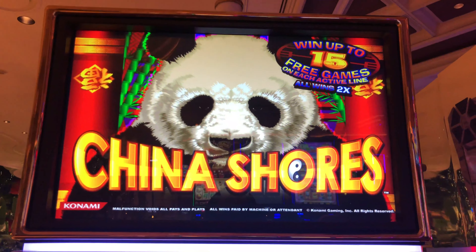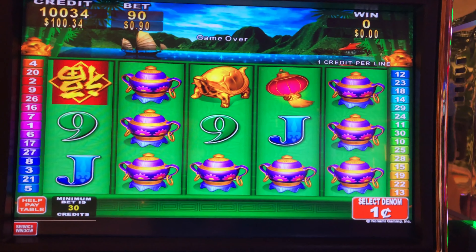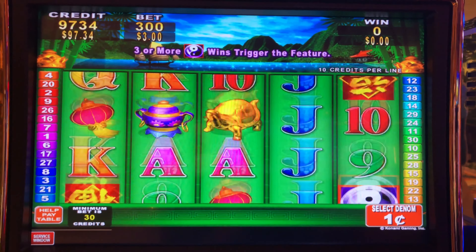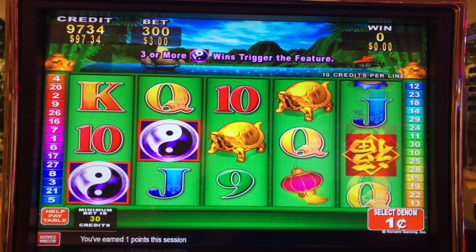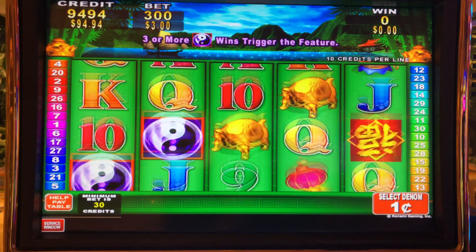The win in Las Vegas is going to throw a quick spin into China Shores, Konami time, guys. It's a penny denomination — the max bet I believe is $3. And here we go. Looking for three of those on reels 1, 2, and 3 to trigger the bonus.